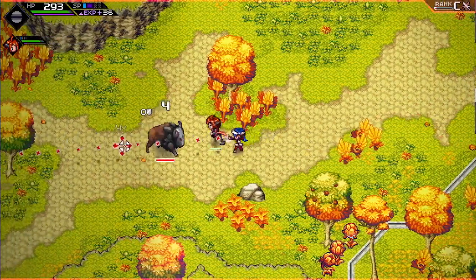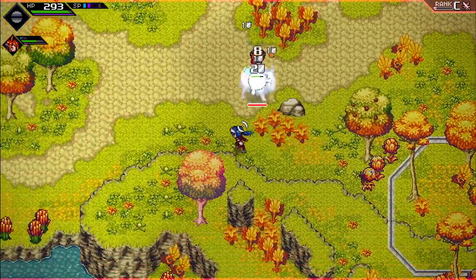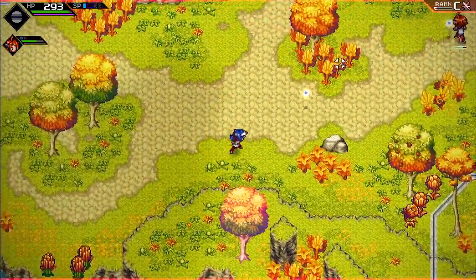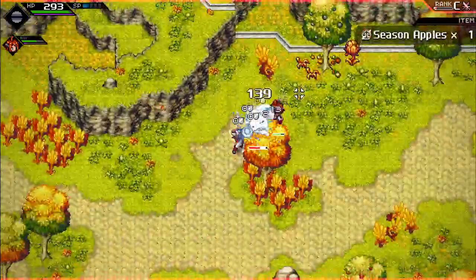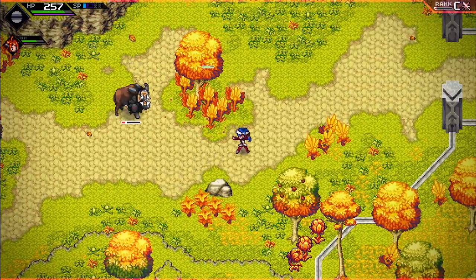Another enemy appears. Trying to figure out how to use an HP consumable — hit the tree trying to interact.